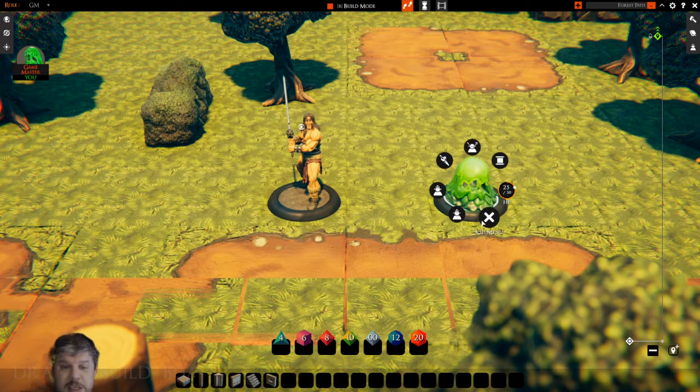When he dies, this X right here gives the kill menu. When I click on that, I can choose to kill the creature, which will remove it from the board. We'll see that in a moment.